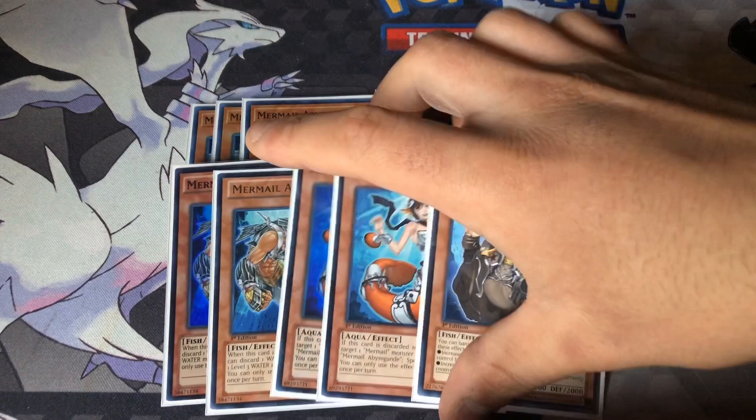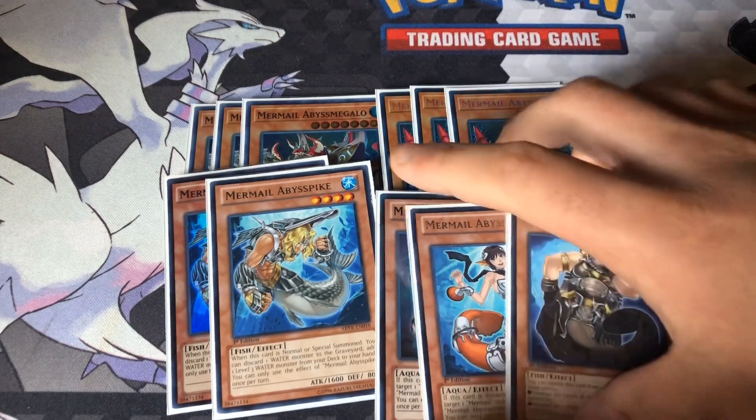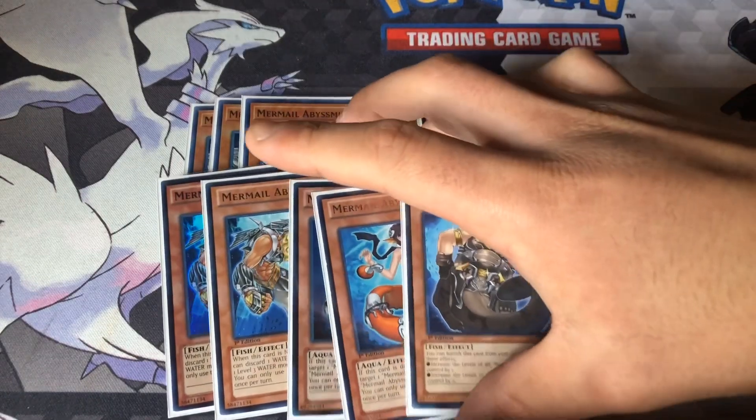Pike — for the normal summon, you can ditch it and then add a level three Water monster from deck to hand. Say you ditch Mander or whatever, you could search Gundy. And then say you have Tias in your hand, or if you want to link away and stuff like that. They all revolve around each other. Gundy special summons any Mermail monster from your grave back to the field. Pike is the searcher.